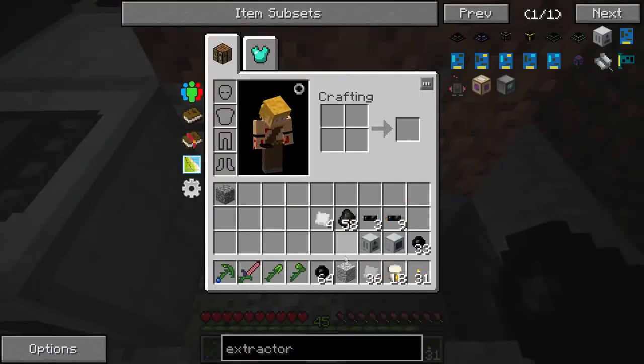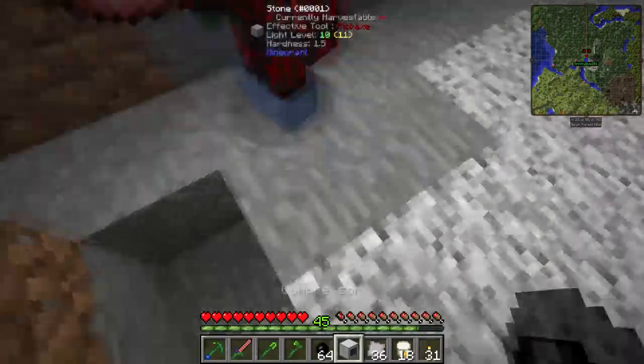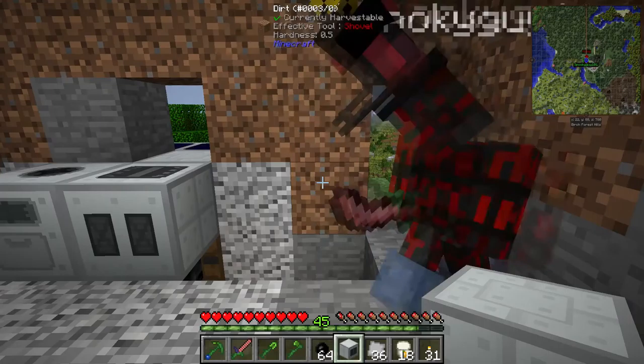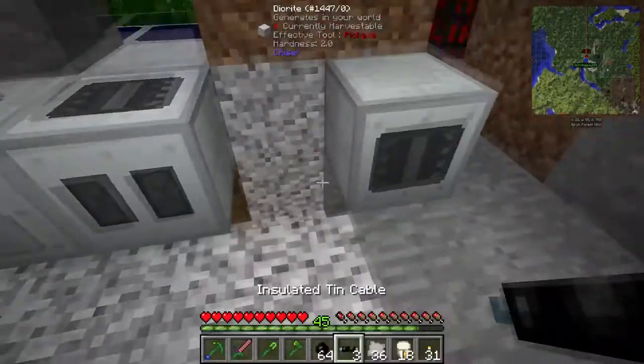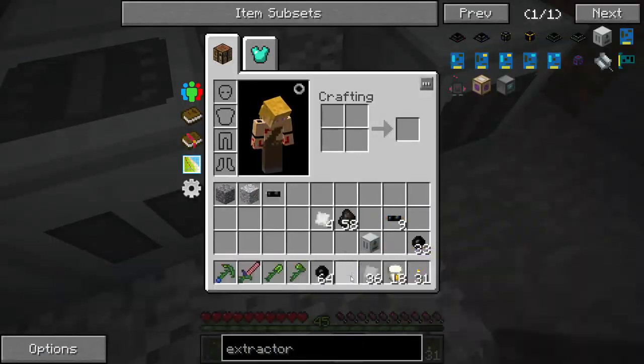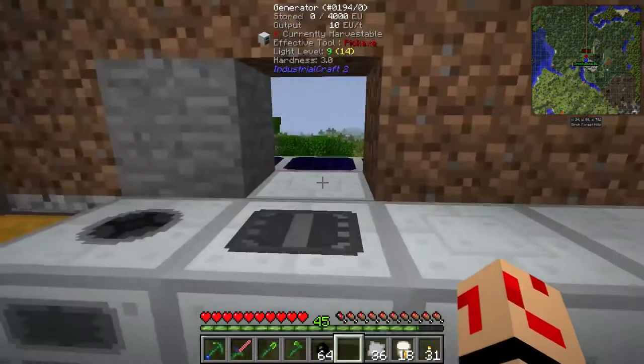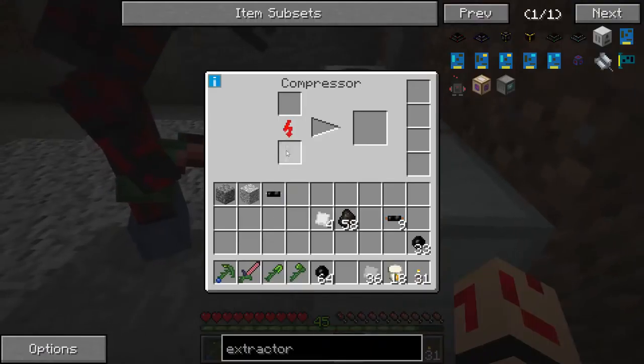Now that we've got that, we need to lay down these machines and I'll stick them here. These two machines are for a very specific reason. The compressor is the one I want — can you move? You stood right on the block. Yeah, I was just checking the energy flow. The energy flow is perfect. Now it's decreasing because I'm charging up, but now that everything's running it's going up.